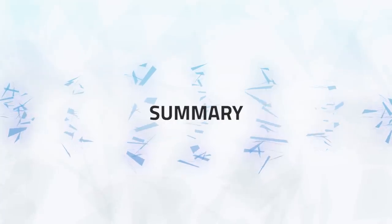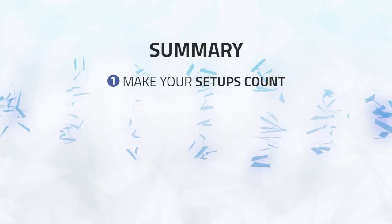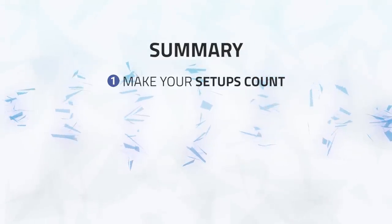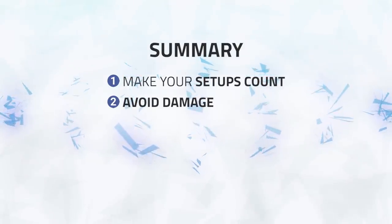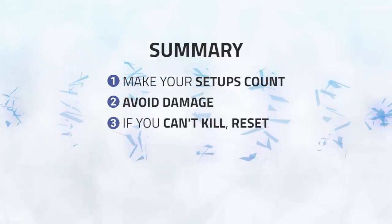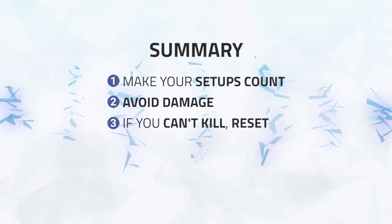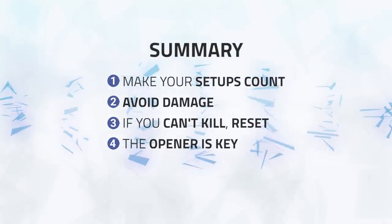Okay, to sum this walkthrough up, here are the key points to execute if you want to pick up this unique double DPS 2v2 composition. Number one: make your setups count. With being on a timer, you need to win in the shortest time possible, as most of the time you won't be able to reliably get away and eat mage food to recover — failing a setup can easily set you behind. Number two: avoid damage. As you have no healer, all damage you take is going to be impact damage, so use defensives early before taking the damage. Number three: if you can't kill, reset. Most of the time you can't DPS through heals, so simply try to reset and prepare for your next setup. And lastly, number four: the opener is key. The opener needs to be strong — a good opener can set you up for the rest of the game.